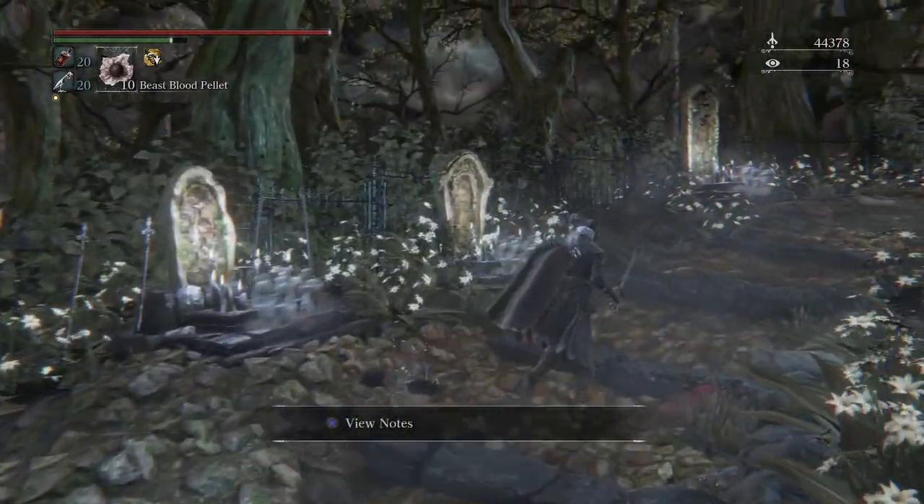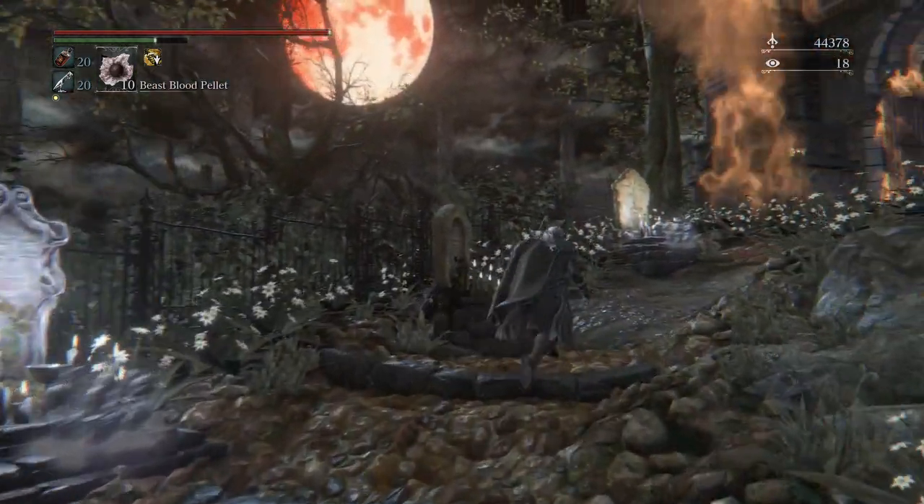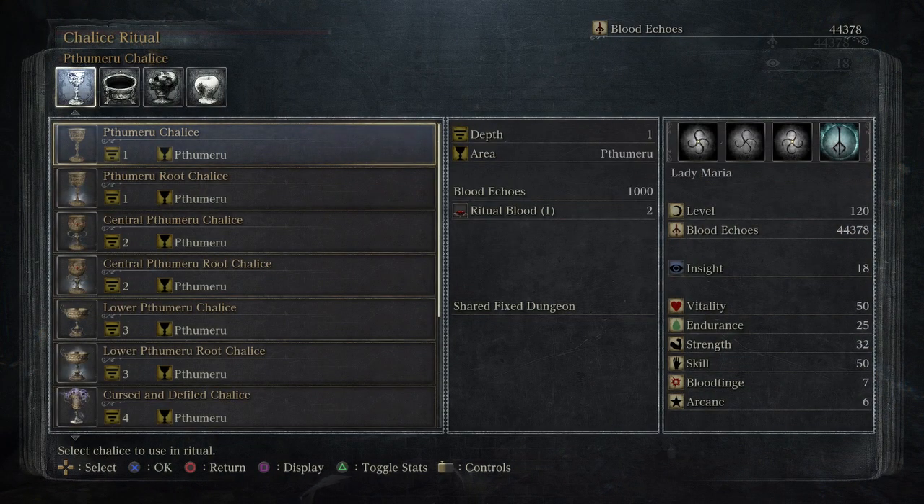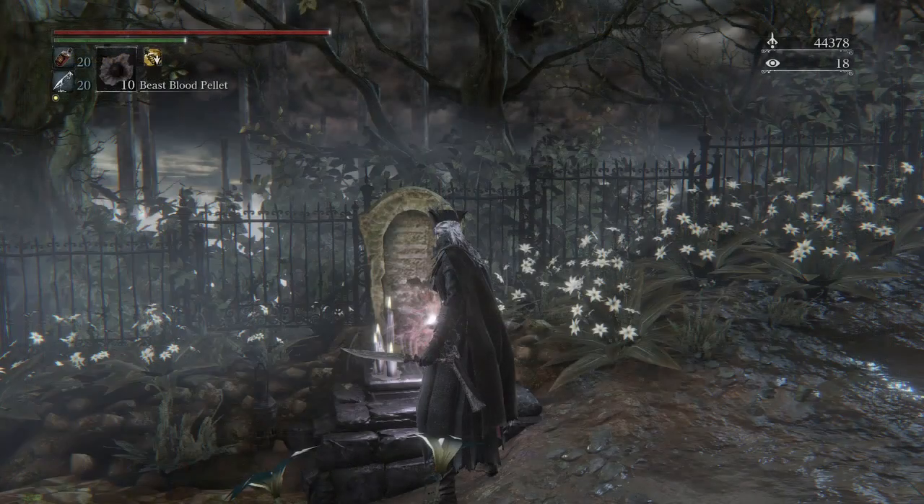You need to get the first chalice for this — that's all you need to do. This is the chalice. You get it after beating the Bloodstar of Beast, so that's technically just two bosses. You don't even have to beat the Cleric Beast to get this. You just beat Father Gascoigne, go through Old Yharnam, and then you get this chalice.